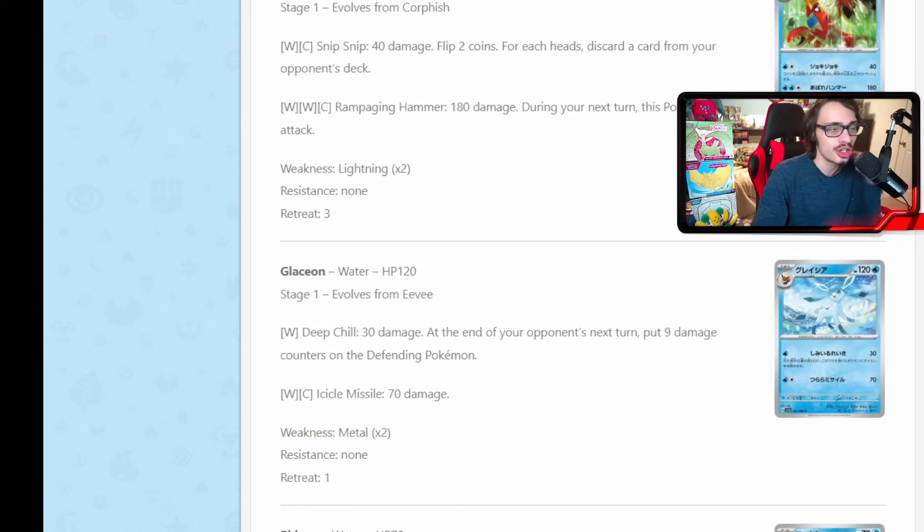New Glaceon here — new Eevelutions revealed. It's got Deep Chill, which does 30 damage, and at the end of your opponent's next turn, you put 9 damage counters on the defending Pokemon. It's kind of similar to Hisuian Zoroark, which can knock out your opponent's Pokemon at the end of their turn. But I don't think it's very good because you're only doing 120 damage total, which I don't think is very relevant. Your opponent can also switch out of the active spot, so unfortunately I don't think this Glaceon is very good.